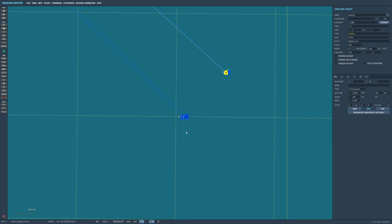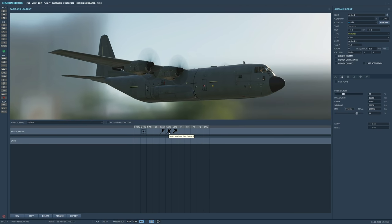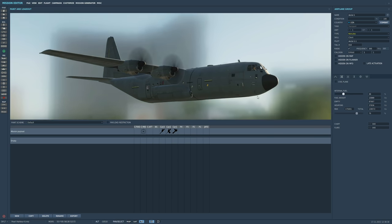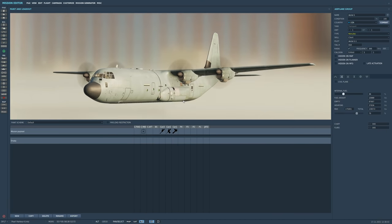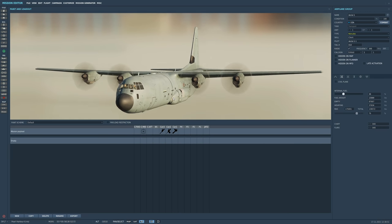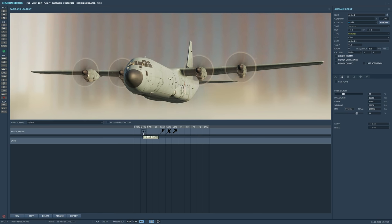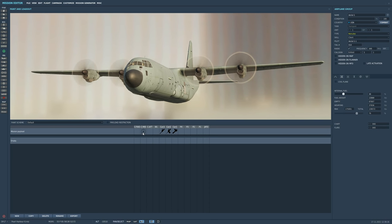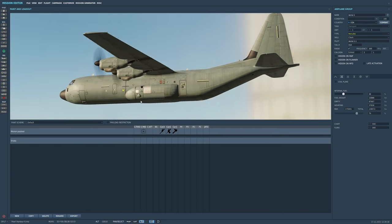On to the AC-130 gunship - we've got the 105mm howitzer, the GAU-23A chain gun, and the Vulcan cannon on the sides. We can fire them, but critically we can't aim them in DCS - all we can do is fire them out the side at a standard aspect. In real life they'd be aimed in combination with how the aircraft is flown. So we've brought along an insurance policy: a MOAB, a 22,000-pound air-burst bomb. The problem is it's INS/GPS guided, meaning it cannot hit a moving target.